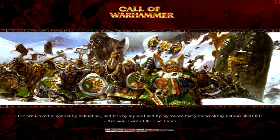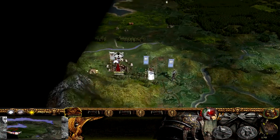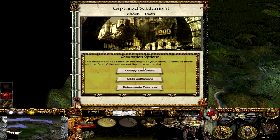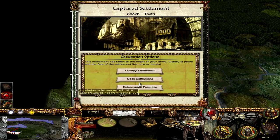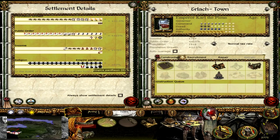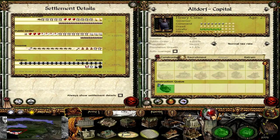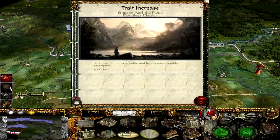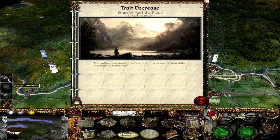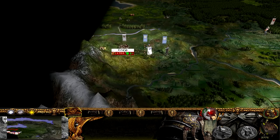We're going to sack, occupy, or loot — we shall see. It was a rebel human settlement. What's our religion? I don't even know — is it religion or culture in this? We'll just occupy. So it's Empire, okay. Mountain gods — Pantheon. Mission success — 2,500 gold. Let's do a save over the Empire. Let's quickly repair what we've taken — after we've just bombarded the hell out of them. Let's rally back up as well.